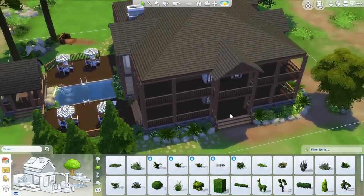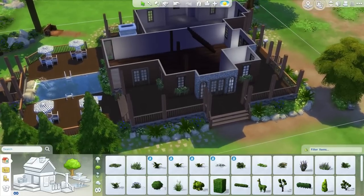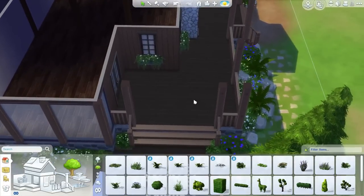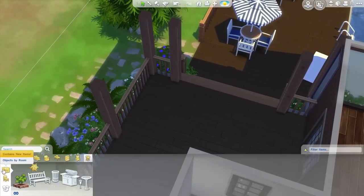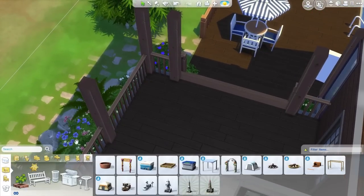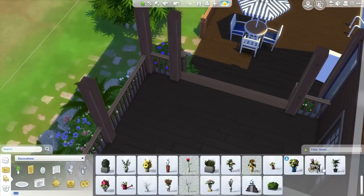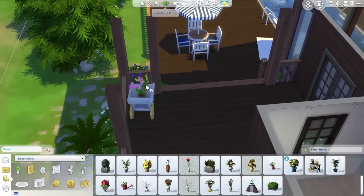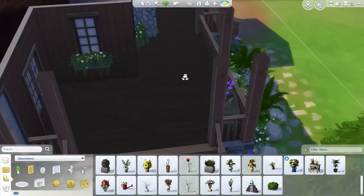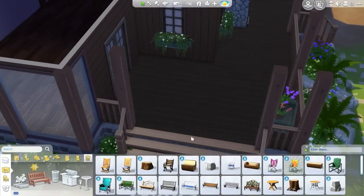Now I'm going to move on to furnishing the decks — I should be able to do that in this part, which is a good thing about scrapping that one recording. Right here I don't think we need any more eating areas on this deck — we've got enough of that down below. But I'm thinking some chairs that they can sit in and look out, and perhaps some potted plants up here as well. There is this wheelbarrow that I think would look really nice in this corner.